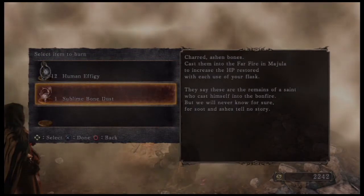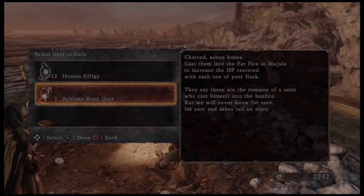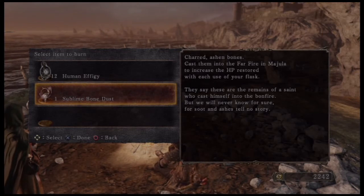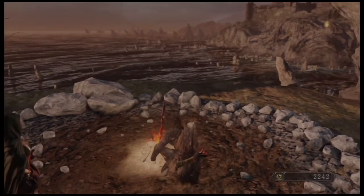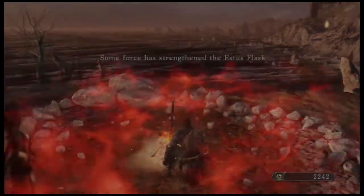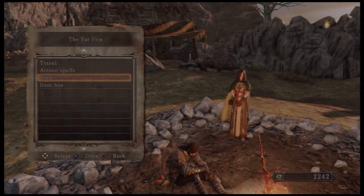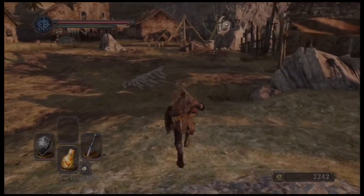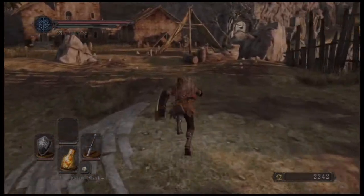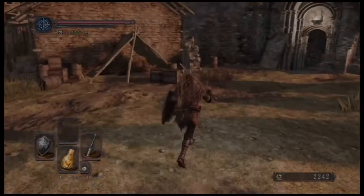We can burn the Sublime Bone Dust here — cast it into the Far Fire in Majula to increase the healing restored with each use of your flask. You can only burn Sublime Bone Dust at Majula's Far Fire, there is no other way. Some force has strengthened your Estus Flask — our Estus Flask now says plus one. And that is actually the end of Heide's Tower of Flame.